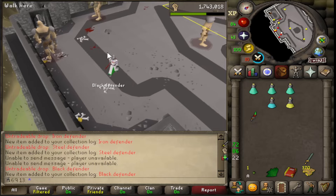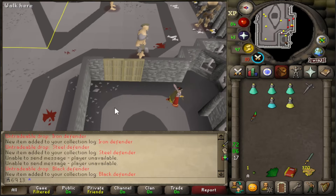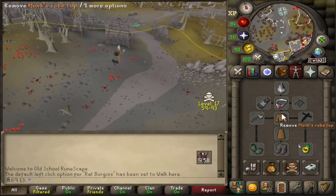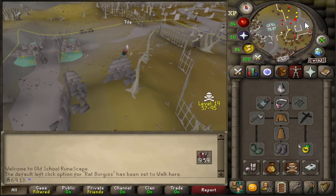That didn't take too long - 174 kills. Slight little DPS upgrade with this, changed the gear up slightly. I've switched to monk robes so I look less tempting to kill, and I've brought the black defender that I just got.